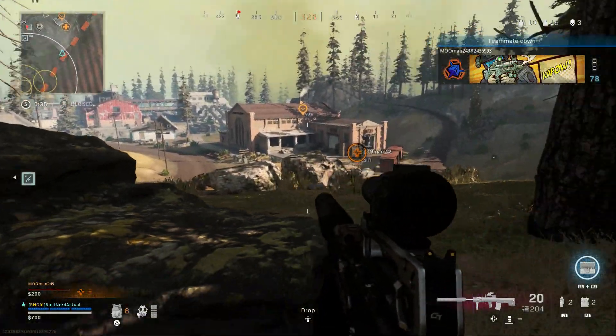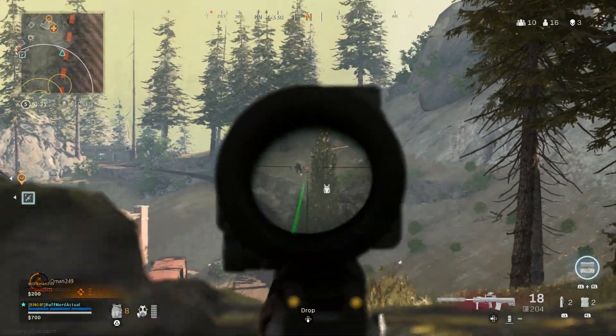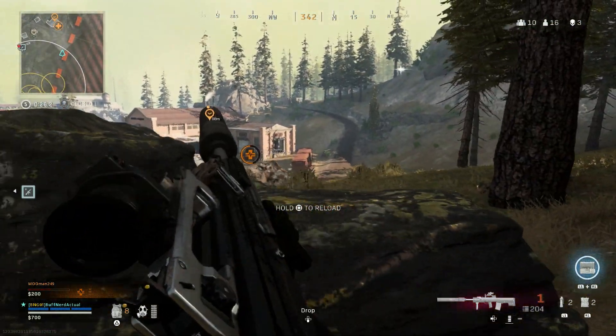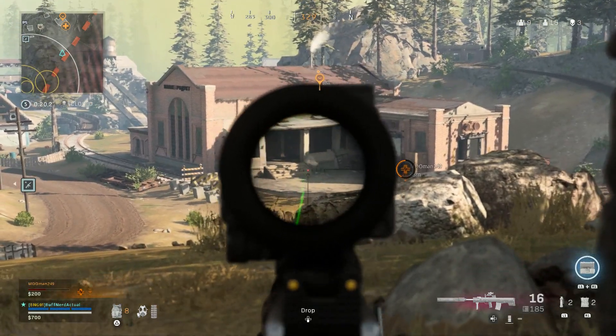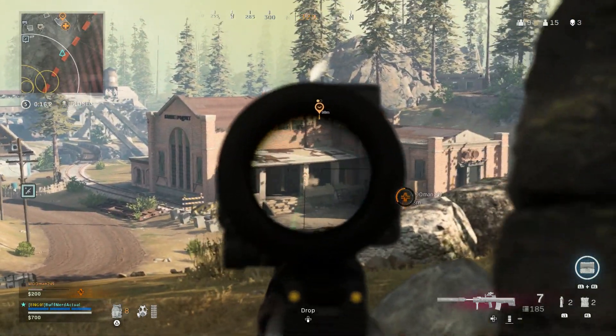Notice I'm running just 20-round magazines on this, to help out with the recoil. The Merc foregrip and the tac laser are really key attachments. You can definitely take out full four-man squads with a 20-round magazine if you pick your shots carefully. I bought Moo back, but unfortunately he rotated down the hill toward harder cover and a team rotated in from the farmland or quarry side — they killed him.